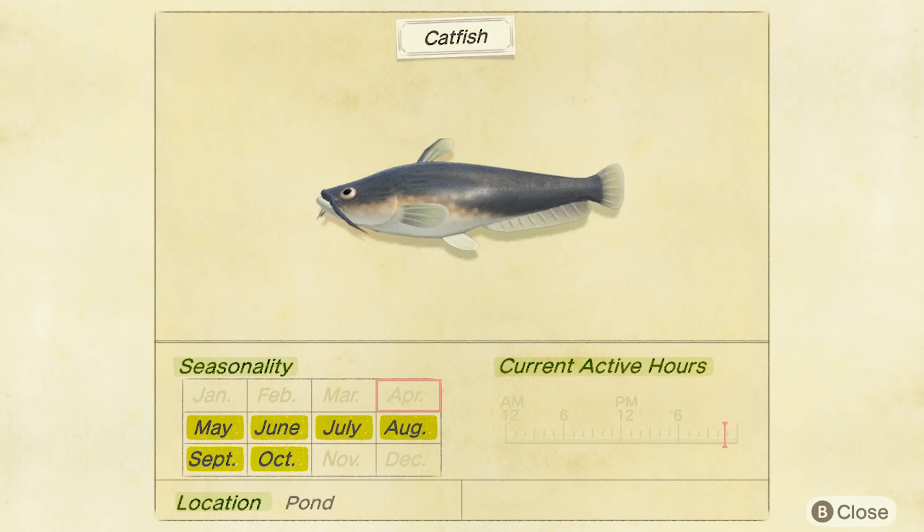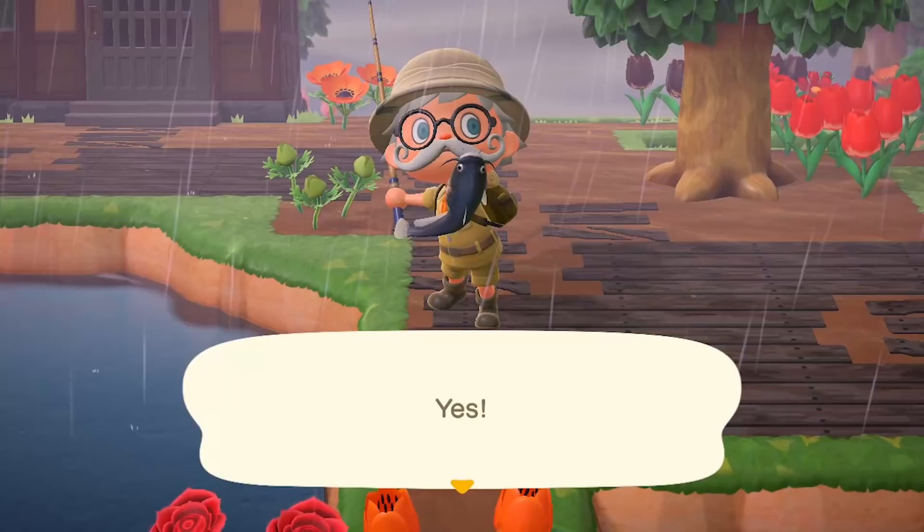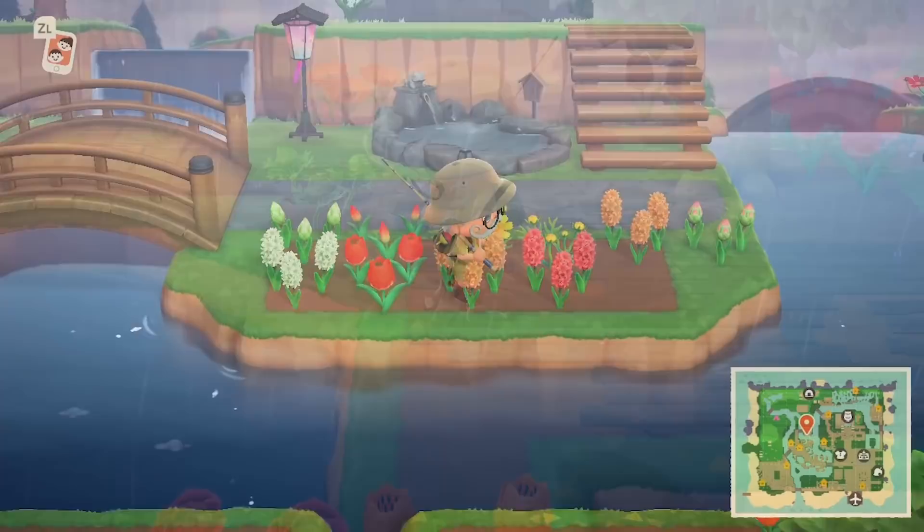The catfish sells for a little more — 800 bells. Again, find them in the ponds. They're a medium-large size, about a size four. And these ones are nighttime fish: 4pm in the afternoon right through till 9am in the morning, you're going to be able to find yourself a catfish in the pond.